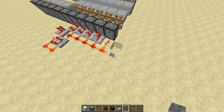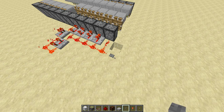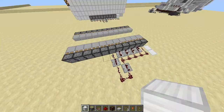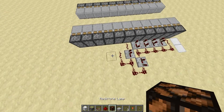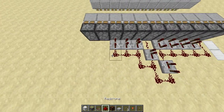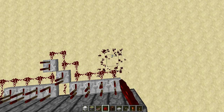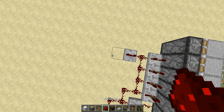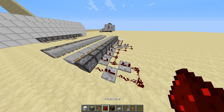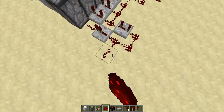Now we sort of continue with the same algorithm: one tick here, two ticks here, three ticks here, and four ticks here. As soon as you want to go any farther, you just add a three-tick repeater running into some redstone, which goes over to the next section, and you place another repeater there. That's essentially everything you need for this thing — you can obviously make it longer if you want.